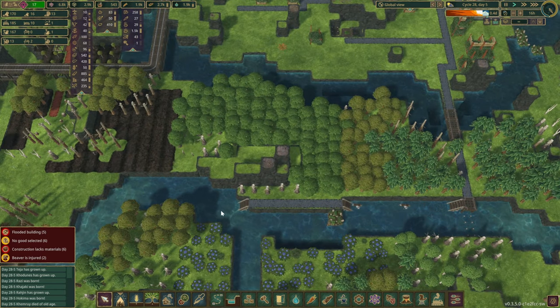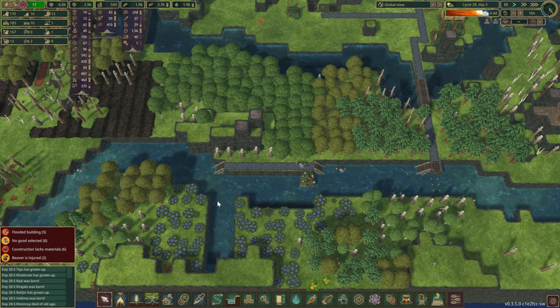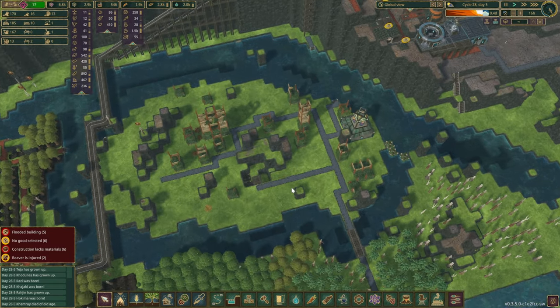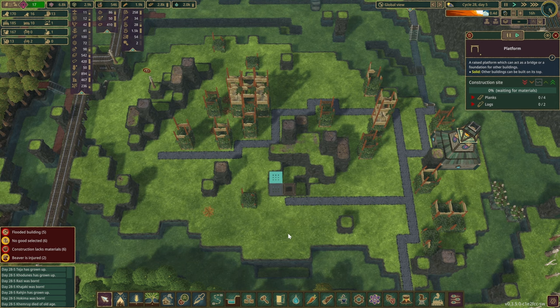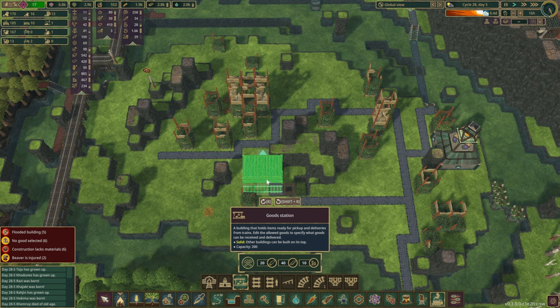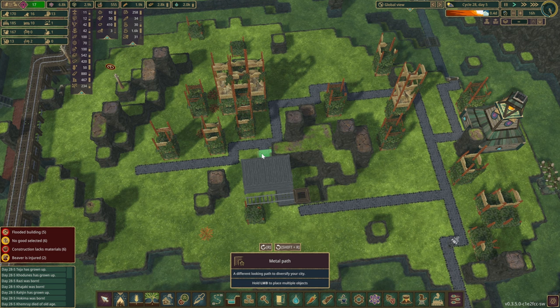What could have actually been smart is if we put those dams over here, it might have been easier. Anyways, let's take a look at what we are going to do here. I was thinking to add a couple of different train routes in here as well — not sure if it's going to be the best idea but we sure can try.